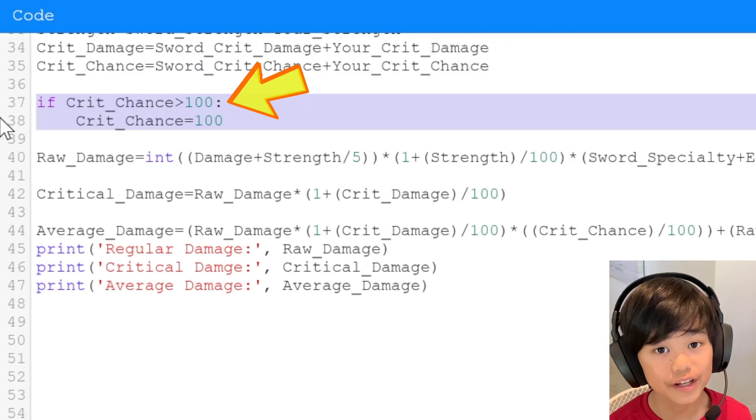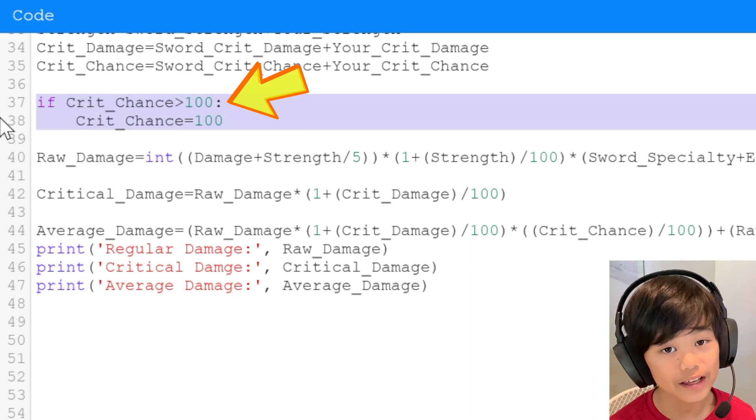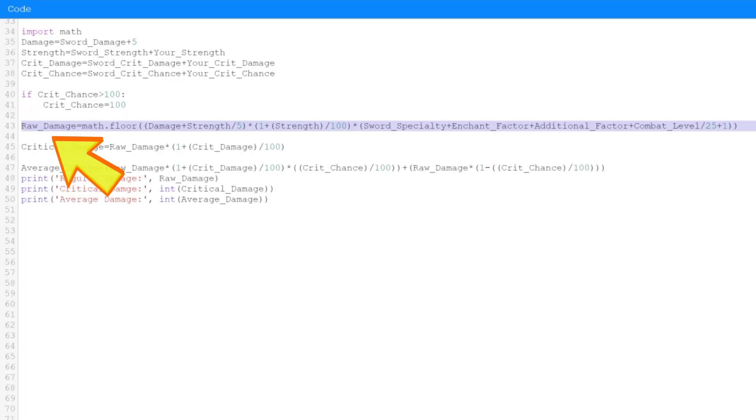In Hypixel Skyblock, even if you have more than 100 crit chance, it only works as if you have 100, so if your crit chance is higher than 100 it's automatically set to 100. Then I calculate raw damage — how much damage you do when it's not a critical hit — using: raw damage = math.floor((damage + strength / 5) * (1 + strength / 100)), then multiplied by sword specialty, enchant factor, additional factor, and combat level divided by 25 plus 1.